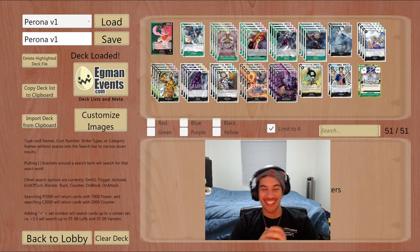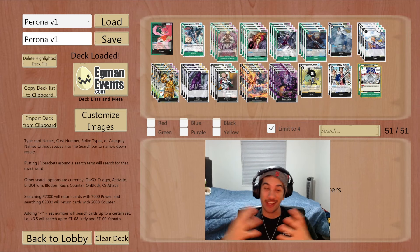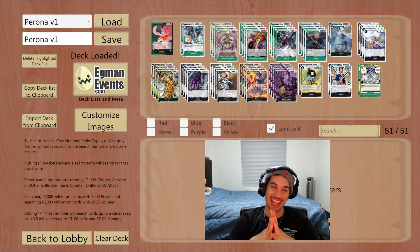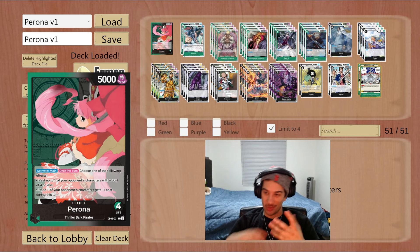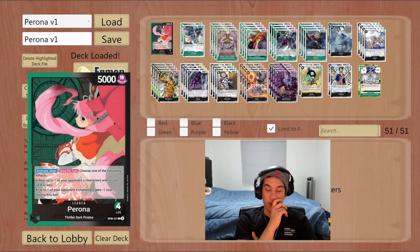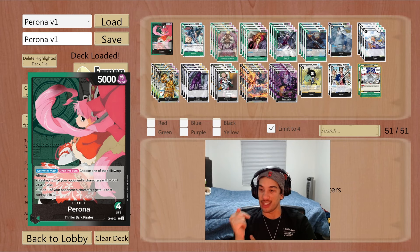Hey everyone, Sir Terran here again, and today we're going to continue our showcase of OPO Sits, this time showcasing green-black Perona, which is one of our new OPO Sits leaders. Today we're going to do a deck breakdown, and just like always, we're going to have some gameplay, and then over the next few days you're going to see more gameplay of us playing this leader.